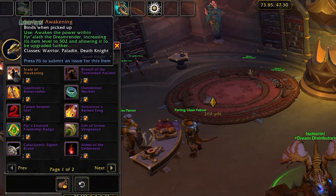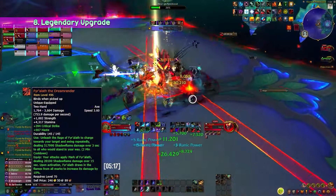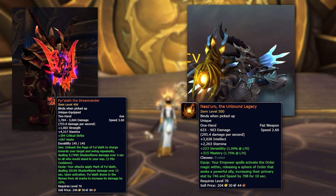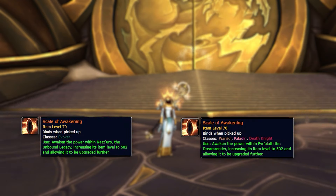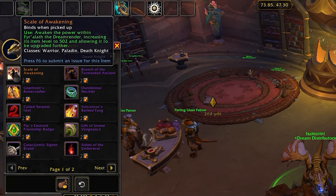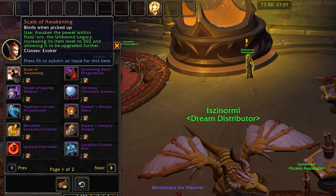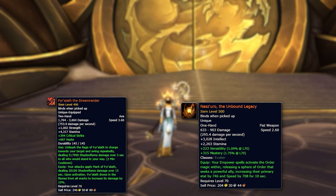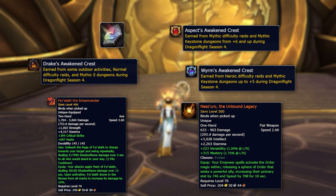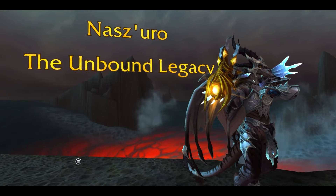Another exclusive item purchasable with Antique Bronze Bullion is the Scale of Awakening, designed for upgrading legendary weapons. In Season 4, legendary weapons like Nasz'uro the Unbound Legacy and Fyr'alath the Dream Render will regain relevance thanks to this new item. The Scale of Awakening allows you to bring your legendary to a base item level of 502, from which you can upgrade it further using Flystones and the new Awakened Crest. It's worth farming for a legendary if you play one of these four eligible classes.